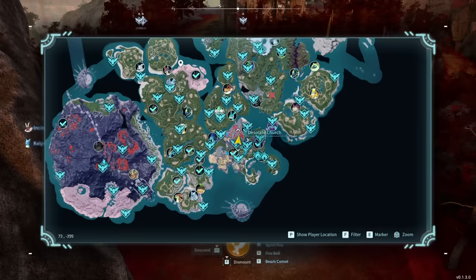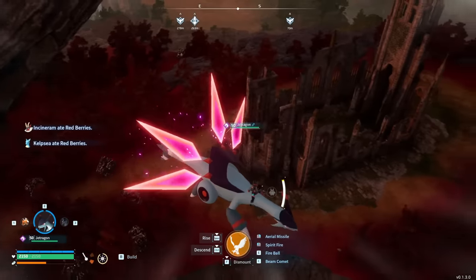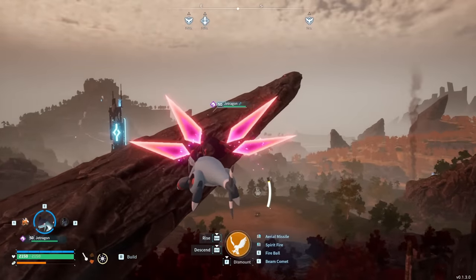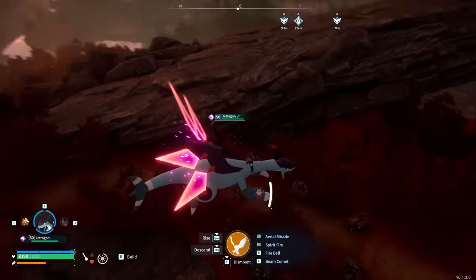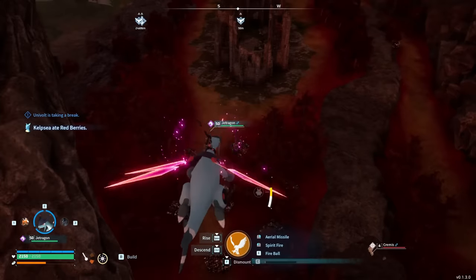This next one is one of my favorites: 73 by negative 399, at the Desolate Church fast travel. There's the Desolate Church right there with a fast travel in front of it. You'll have to build back a little ways, but I love this one because it's next to a giant spire, has a bunch of iron ore, and it's in the red tree biome — which I think is one of the most, if not the most, beautiful biome in the entire game.